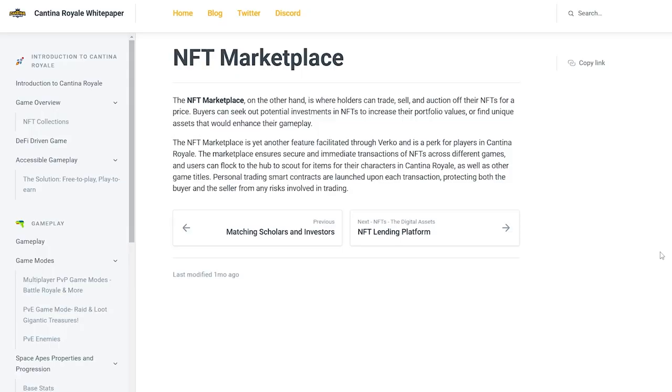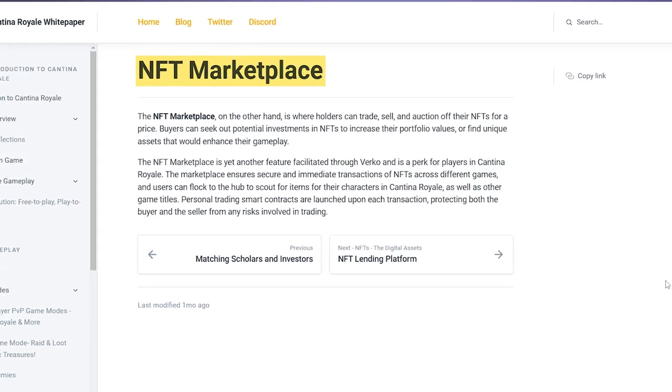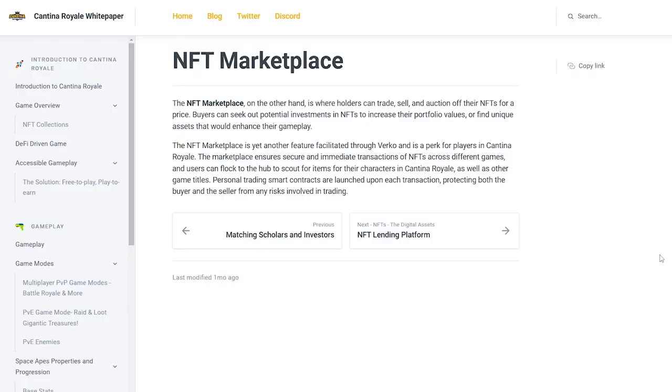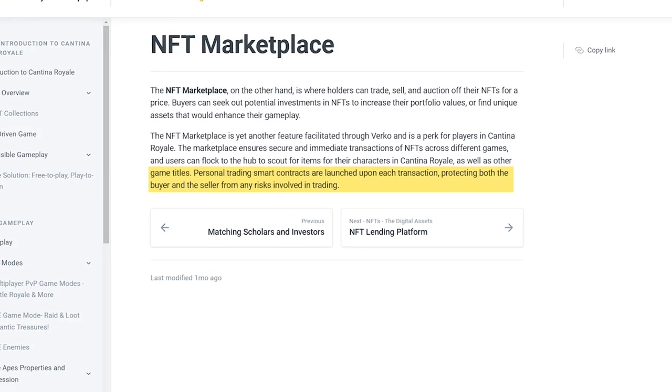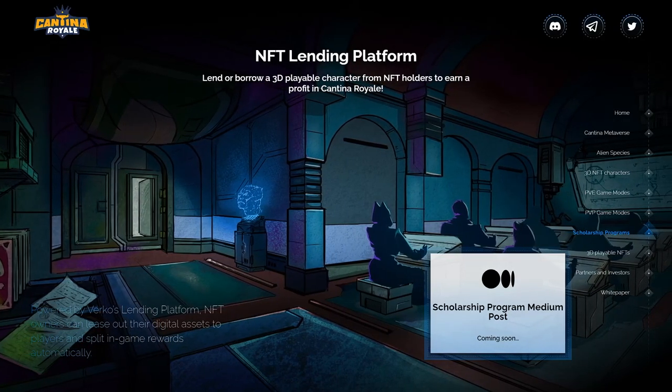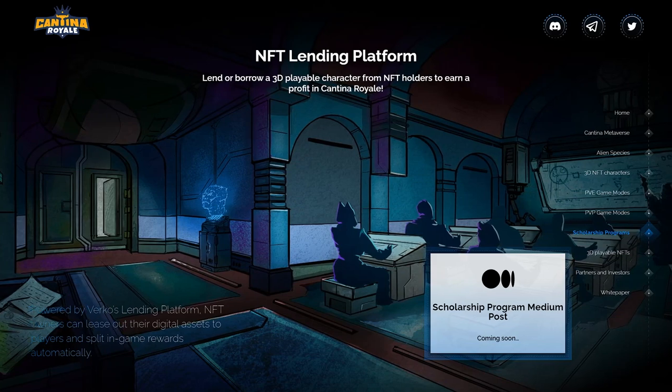So how do you get an NFT character? You have two options. Number one is the in-game marketplace, provided by Verco, which promises a safe environment for players to buy, sell, or even auction off their NFTs to increase their portfolio values or find unique assets that enhance their gameplay. The second option is the lending platform, also provided by Verco, which streamlines the NFT lending process, making it accessible to everyone, especially first-time blockchain gamers.